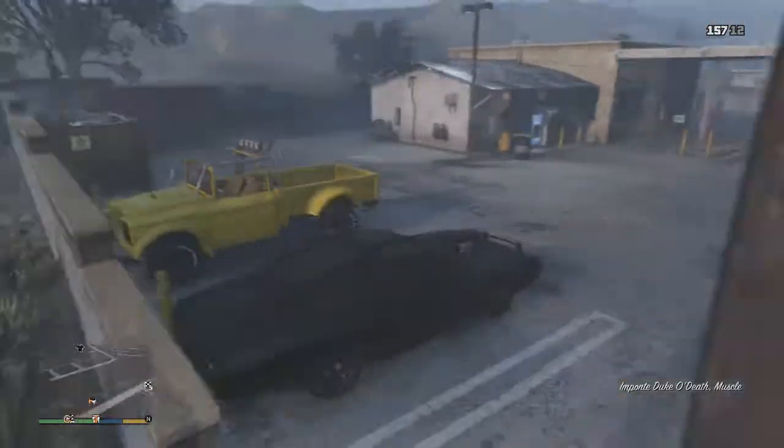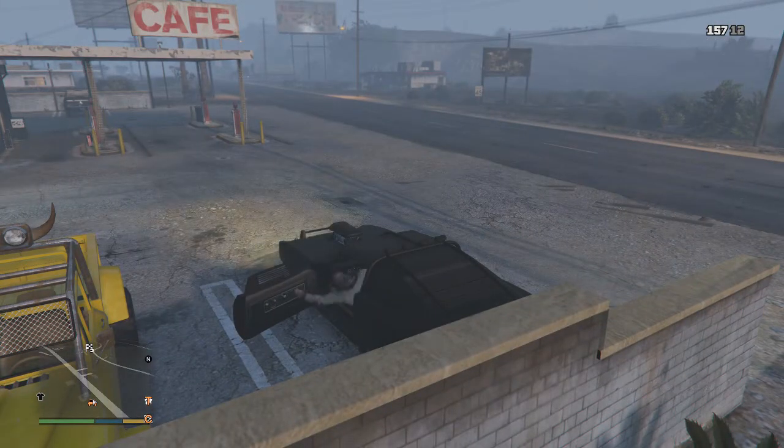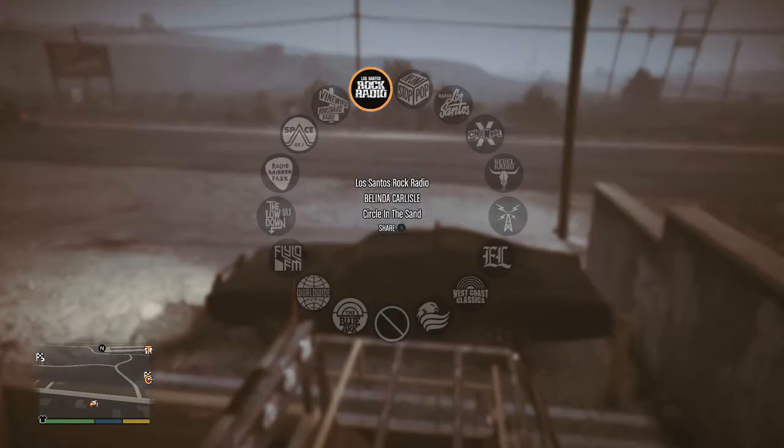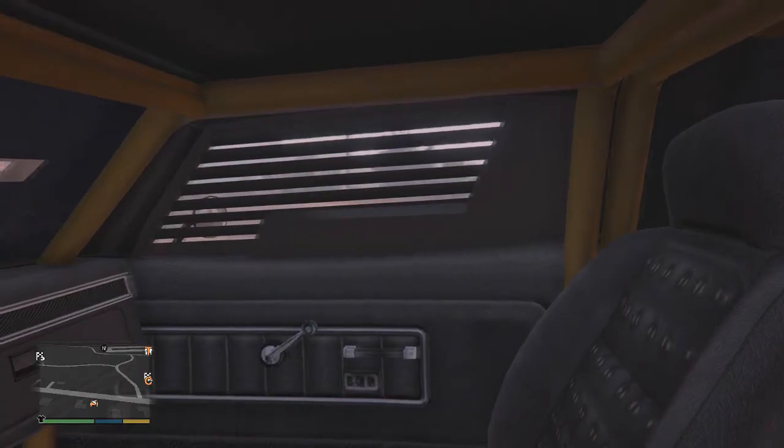The Juke O' Death is just the best looking vehicle in the game by far. You can see me in this video looking around the interior — even the interior looks good. You can at least see out one window. It has a NOS tank in it, but you can't use it unfortunately.